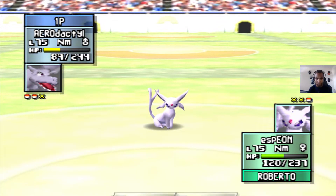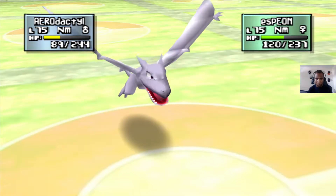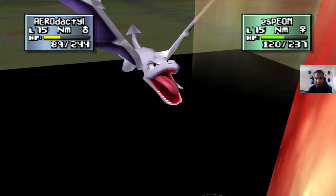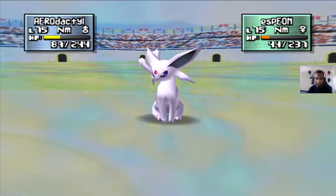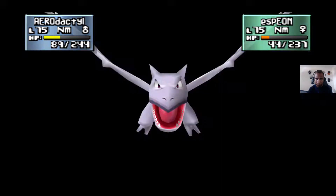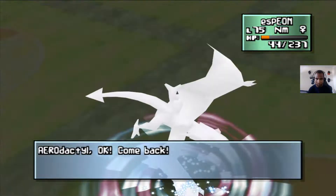Ancient Power. Aerodactyl's faster than Espeon. The Psychic Blast is making some damage — now it goes!